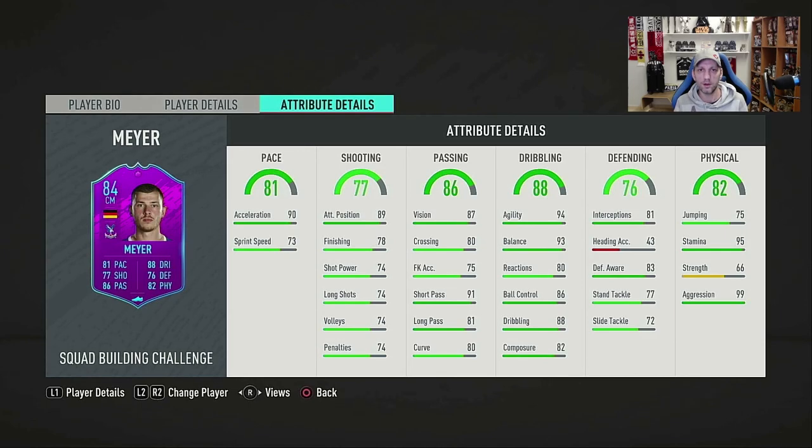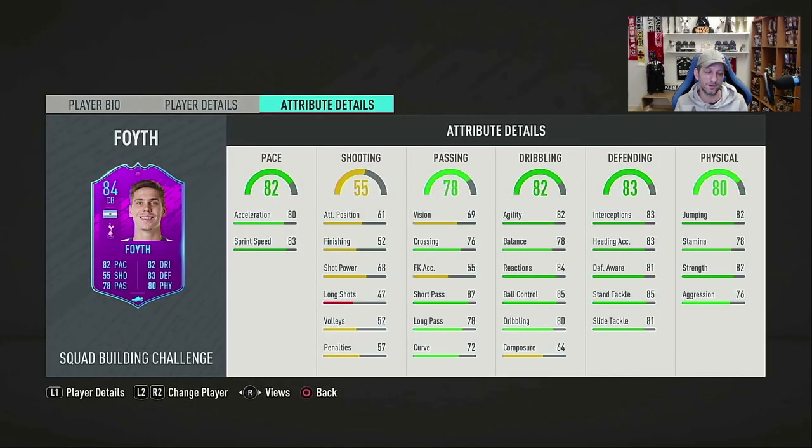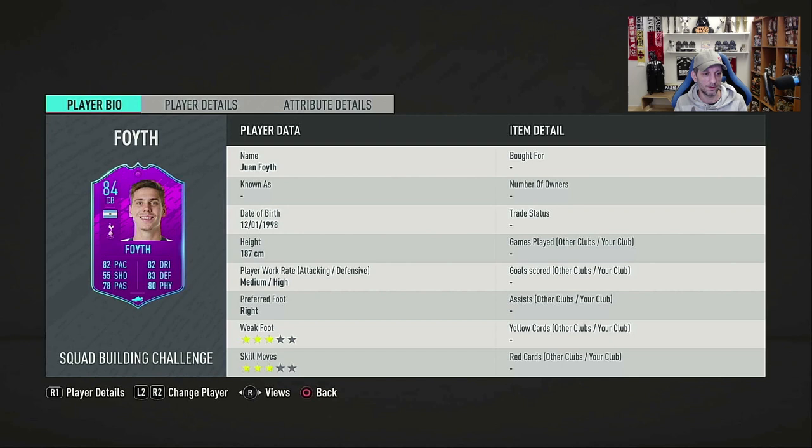Overall it looks like a good card but some stats are really weirdly distributed. Let's check out Foyth. Foyth has a 73 or 74 silver card, so this is a huge boost of around 20 ratings. He's 6'2" to 6'3", very tall, with medium-high work rates which is really nice, and 3-star 3-star skills. On the face his stats look very good.